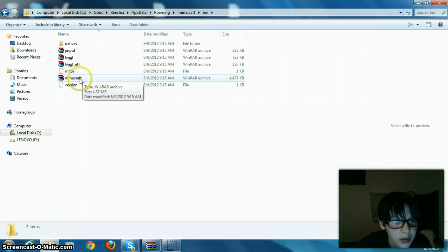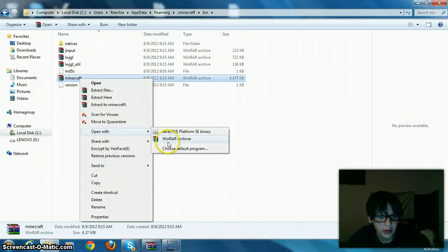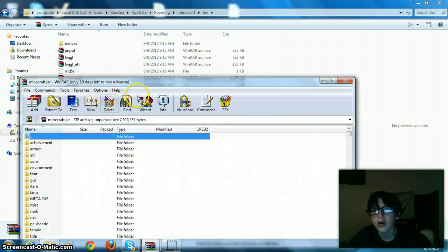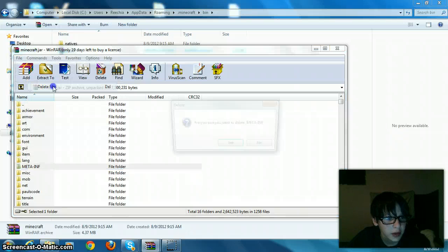You also need WinRAR Archiver. Open with WinRAR Archiver, or 7-Zip, etc. Delete META-INF — always delete META-INF if you have it.